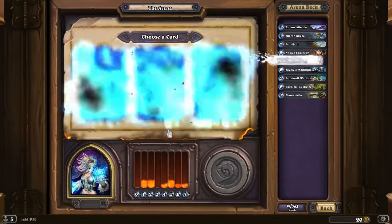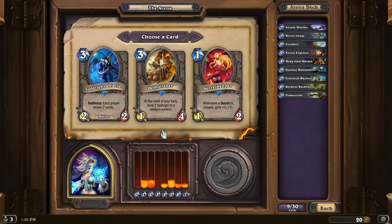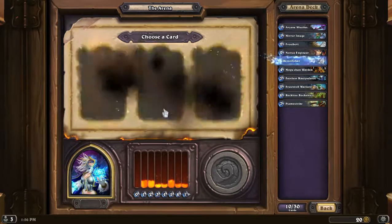That's nice — good defensive card. Time to pick a rare. I don't really like that one because it's going to help my opponent too. I'm going to go with that Demolisher.